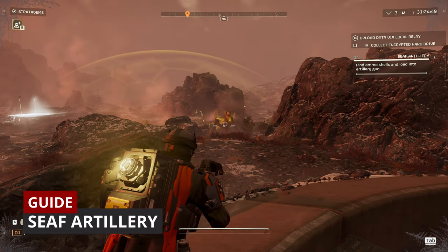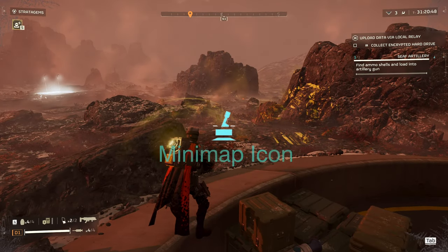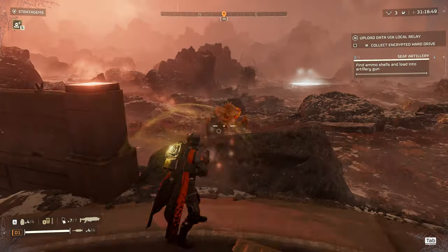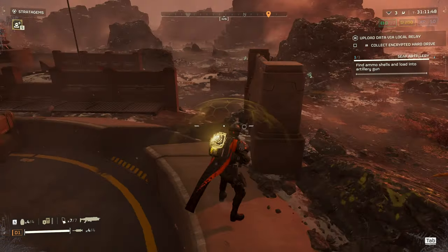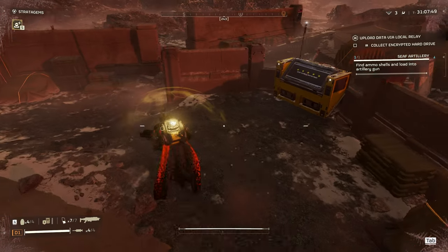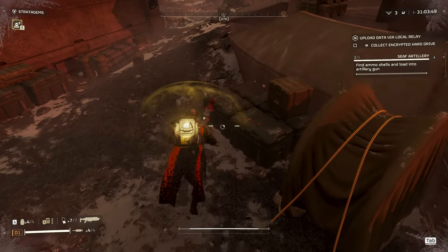SEAF Artillery. This one is pretty cool because it gives you access to 5 artillery strikes of your choosing, but it's annoying to solo. You go to the terminal and initiate the cannon, then you need to run around in search for the shells and load them in any order you fancy. Shell types you should know are red — these are the high explosives and napalm ones.